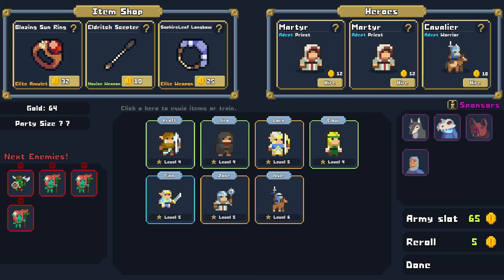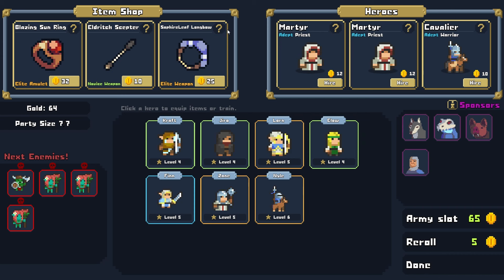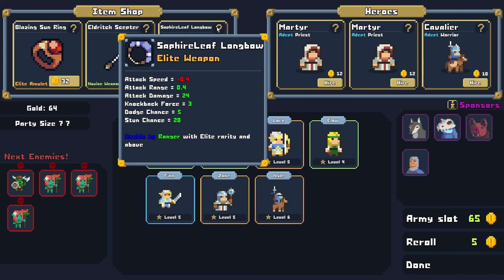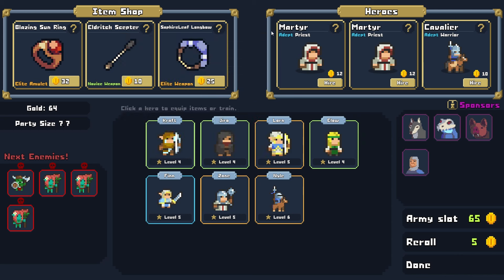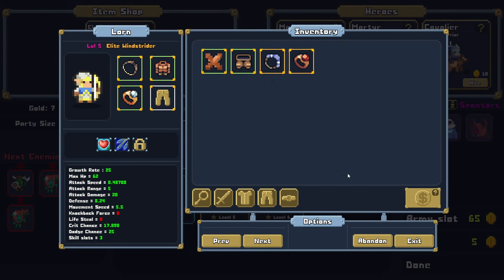We have the Blazing Sun Ring — attack damage up and burn chance up as well. Sapphire Longbow is an Elite weapon usable by Rangers with elite rarity and above — I think this transforms things nicely. We would have 57 gold remaining and we have the gold, so let's get them both. Absolutely — Lorne, our Elite Windstrider, welcome to your new elite weapon. And our Cavalier, throw on your new ring.